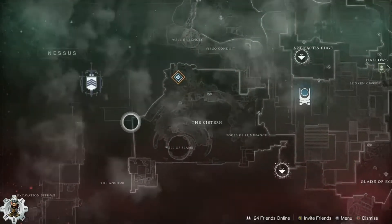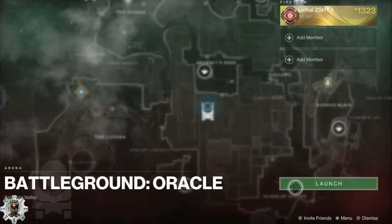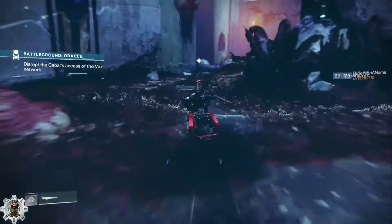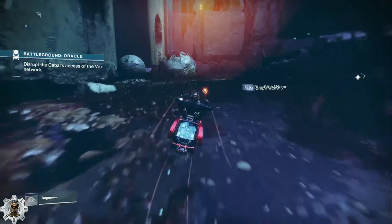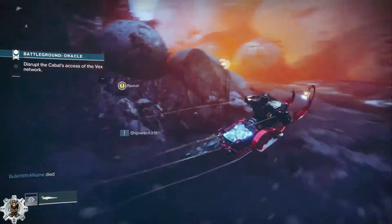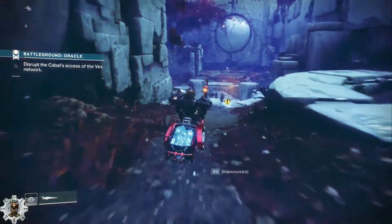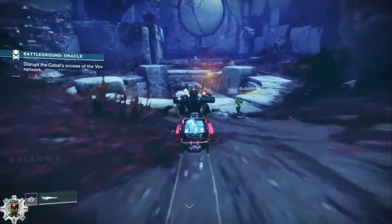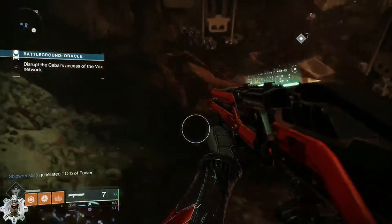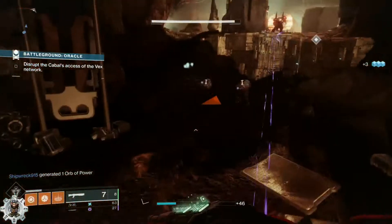We're going to load into Battleground Oracle. Once you get into the mission, you want to try to clear as many ads as possible with your shotgun to try and get your super as fast as you can. Hopefully your teammates don't start it up without clearing all the ads, but that is definitely a possibility — it has happened to me a few times and I just leave and go back in with different teammates.